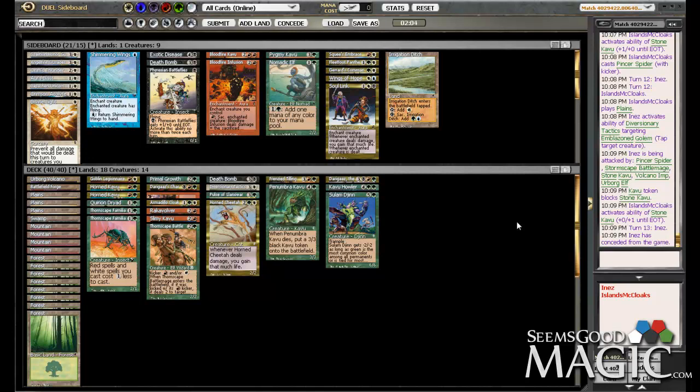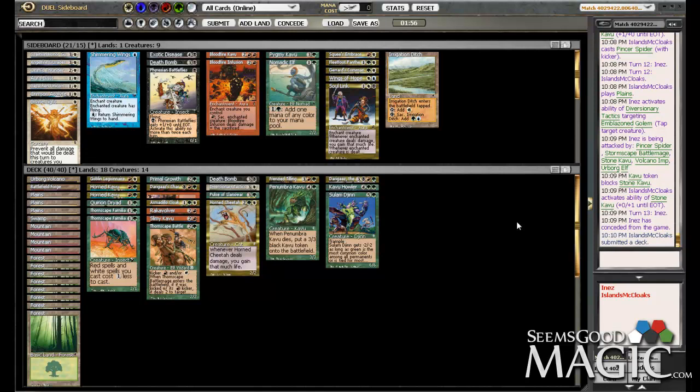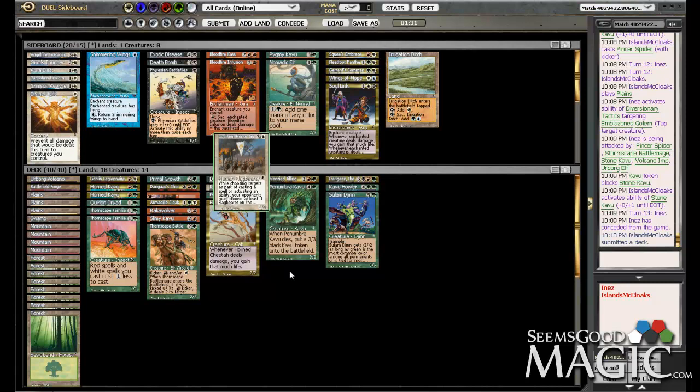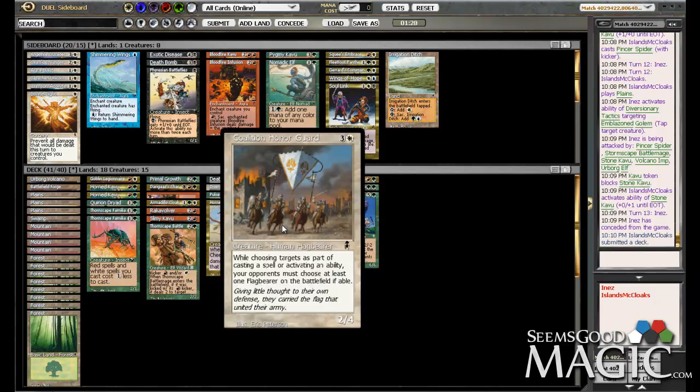He didn't kill us with Hunting Drake. He killed us with Stone Cavu and Volcano Imp, and we didn't have any auras or artifacts that we saw. I don't even feel like we've seen an artifact yet — no cameos or anything. What's Coalition Honor Guard read — is it spell or ability? We could put that in to stop his semi-out. That's a 2/4. I actually like that. What should we take out for this card? We should have actually considered this for the main deck.